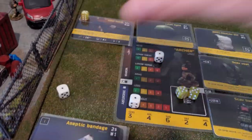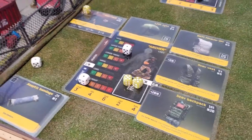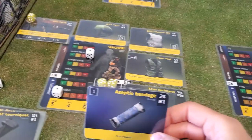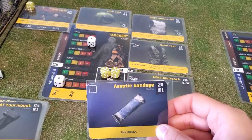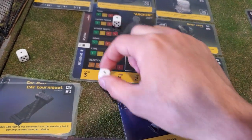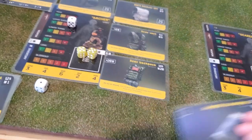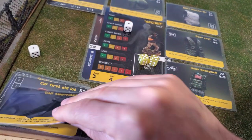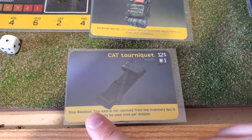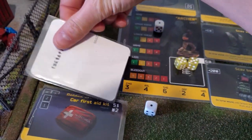In Spectre Operation Tarkov, there are many medical cards. For example, here we have the aseptic bandage — it will simply stop the bleed out. Once I've used that card, I can remove the bleed out and this card is thrown away; it's a one-time use. Here we have the CAT tourniquet — it also stops the bleed out, but this item can also be used in the following mission, so I just keep it in my inventory.